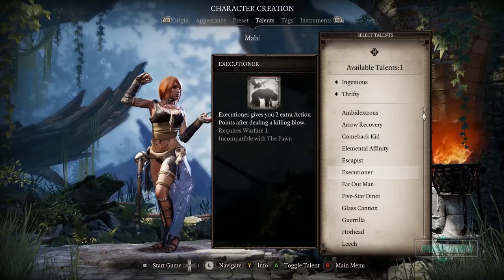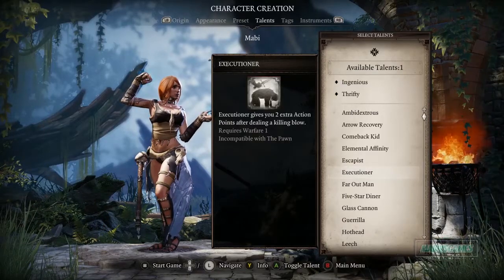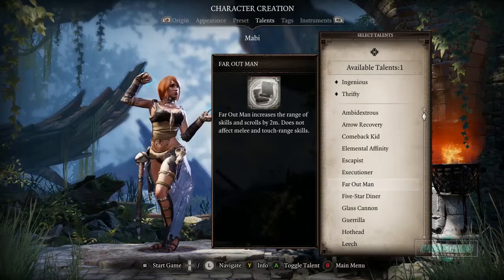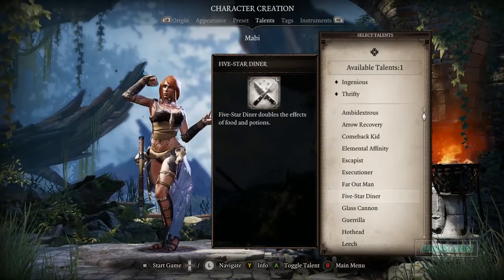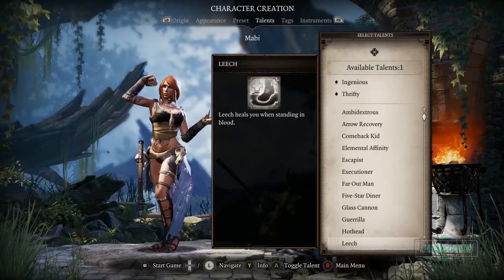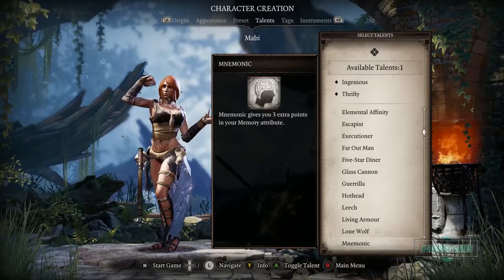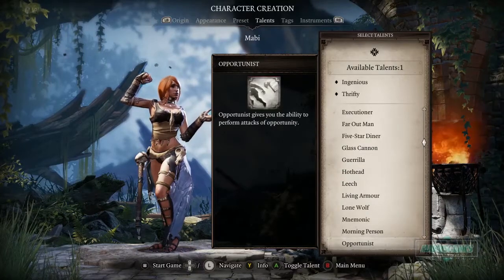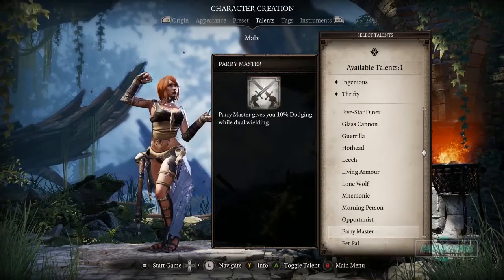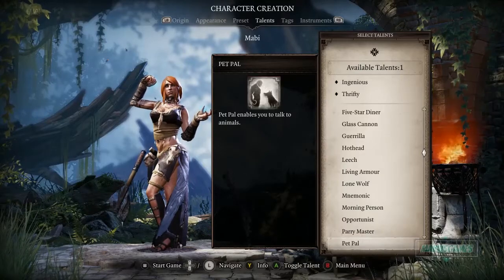Comeback Kid is really cool. Other options: Escapist, Executioner — two extra actions after dealing a killing blow — Far Out Man increases skill range by two meters. Glass Cannon, Mnemonic gives three extra Memory attribute points, Opportunist gives attacks of opportunity. There's also a ten percent dodge chance while dual wielding — we'll probably dual wield with our character.